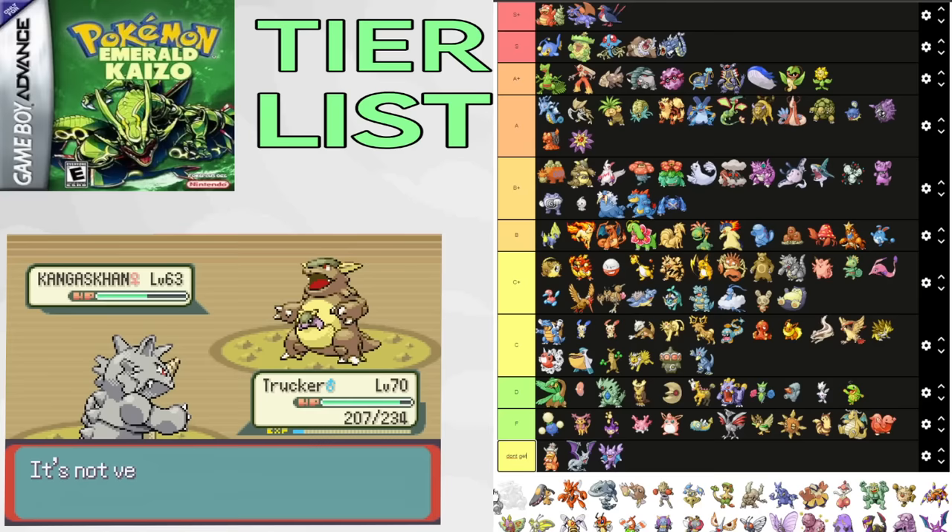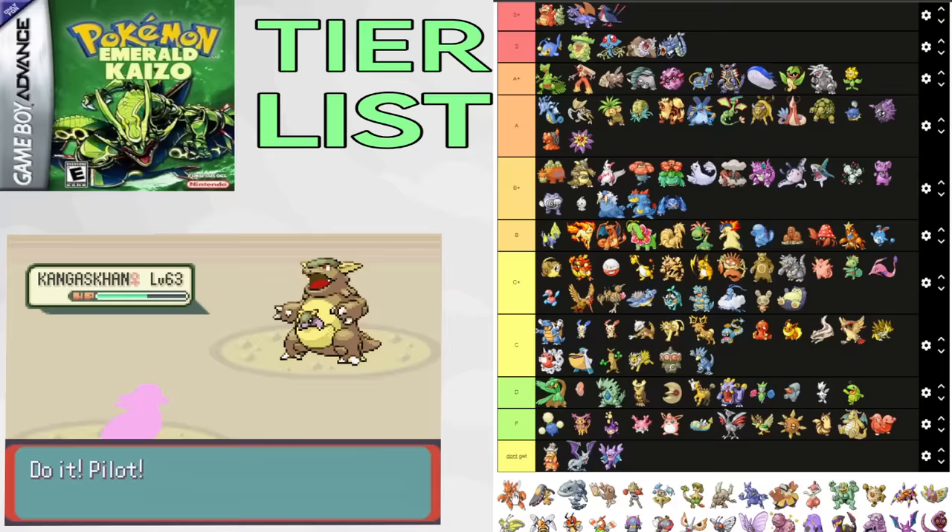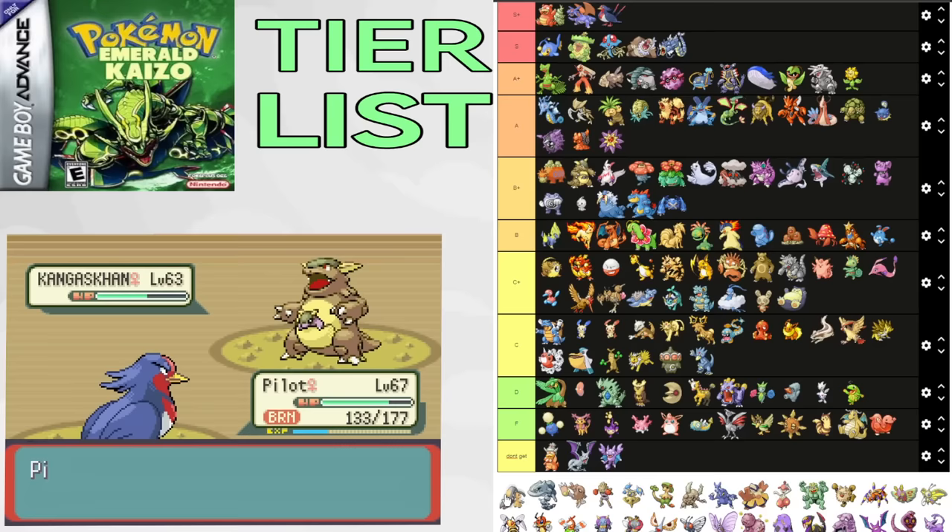Scyther and Scizor are very good mid-game Pokemon — in Winona's split, Hideouts, Tate and Liza's gym, and Tate and Liza herself. Their typing is really good. Scyther is also viable for Tate and Liza and E4. A tier. Mawile gets Intimidate and a Steel typing, but its stats are pretty bad. It's good for Watson's split and okay for trainers on Flannery's split, but pretty bad outside of that. D tier.